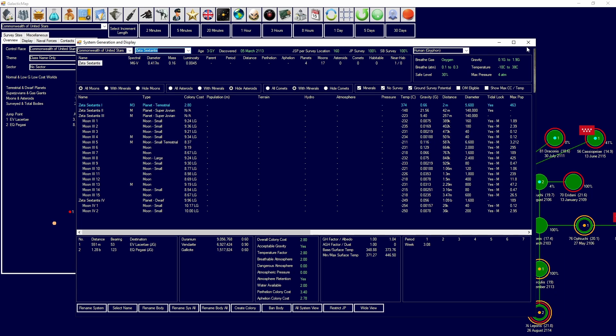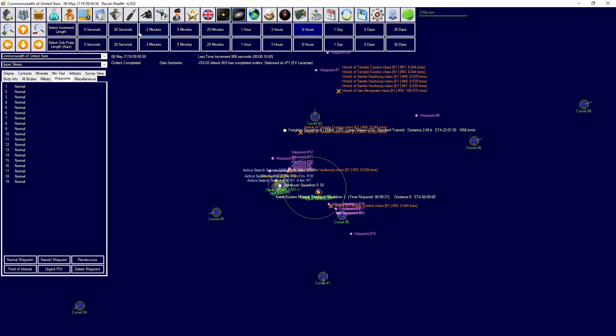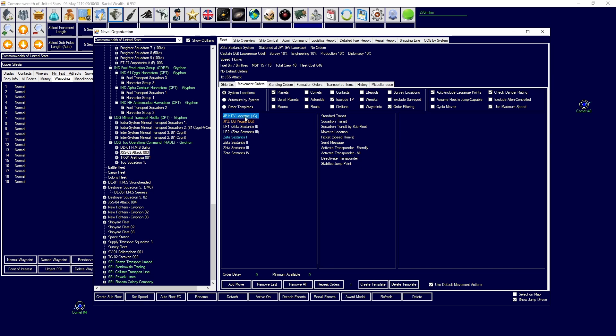Did we just finish up jump stabilization? No, that was to Eevee Lacerte. However, we are going to be colonizing up towards Sixtanas here, and jump stabilization number three can begin to stabilize into Eevee Lacerte.